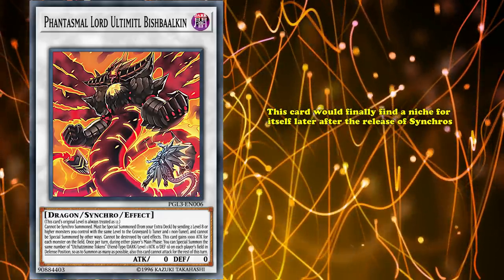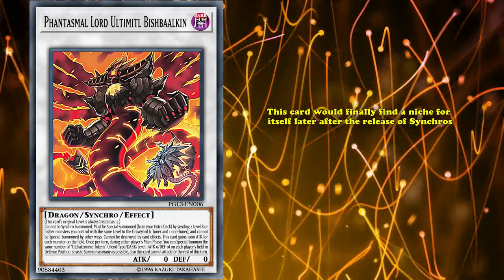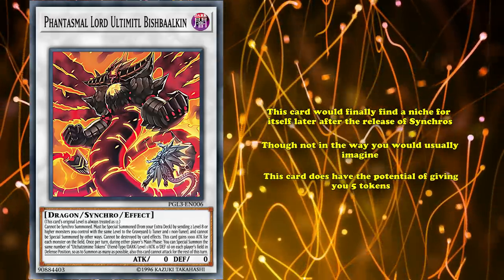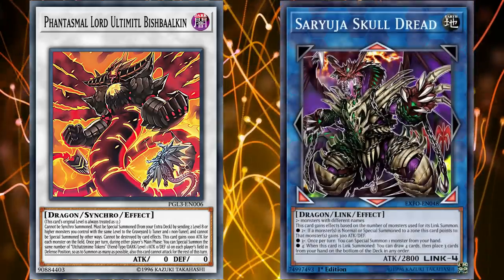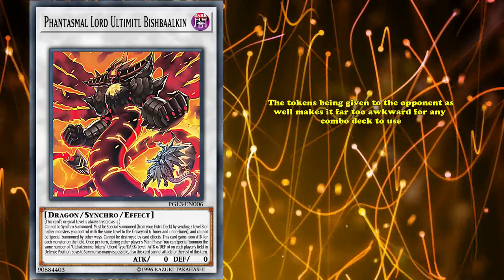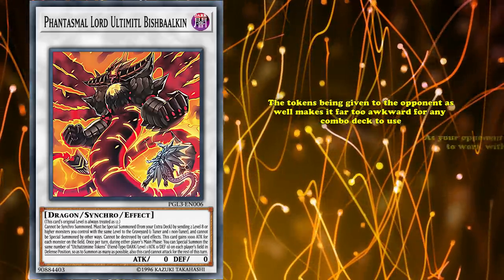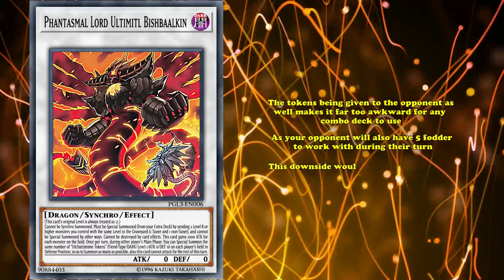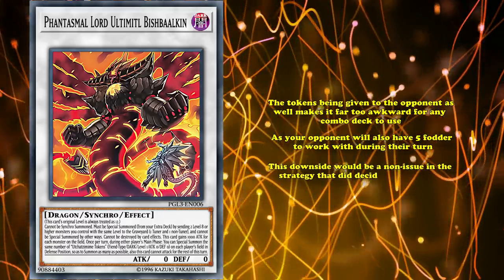However, this card would finally find a niche for itself after the release of Synchros, though not in the way you'd usually imagine. This card does have the potential of giving you 5 tokens to use as link material for anything you'd want, but the tokens being given to your opponent as well makes it far too awkward for any combo deck to use, as your opponent will always have 5 fodder to work with during their next turn.